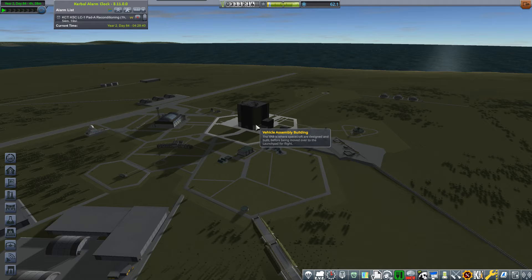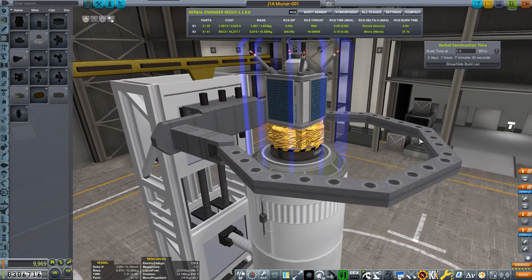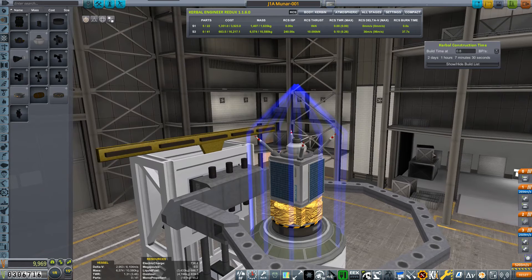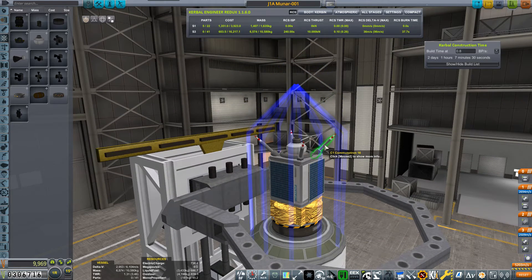So the first unmanned flyby of the moon - we have to approach the moon and enter the sphere of influence. That's all we have to do for this first mission. This is the MonArt 001, effectively exactly the same as the commsats I mentioned in the previous episode that I put into equatorial and polar orbits, but with four antennas - these are combinable. Hopefully they'll be enough to reach at least one of the tracking stations.